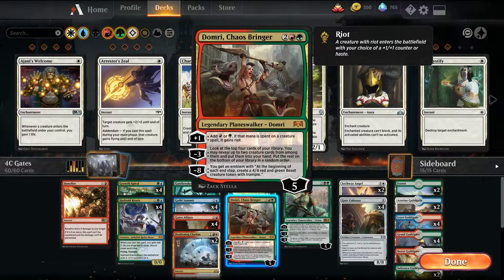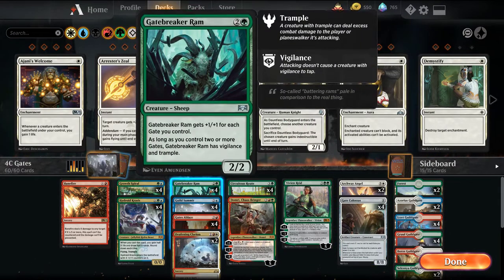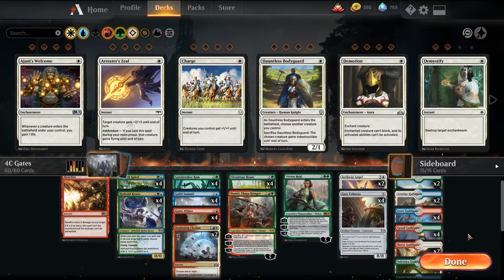I've liked Domri in my Gruul midrange builds as a 1 to 2-of. It ramps us and gives creatures riot, so they can come into play with haste — makes Gate Colossus a lot more relevant, or a big Gatebreaker Ram. In a pinch it can help us dig for more threats, and if we can control the board long enough we can get an emblem and create tokens each turn.